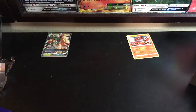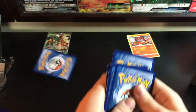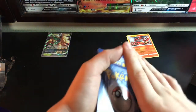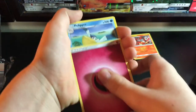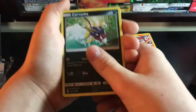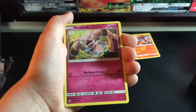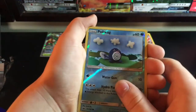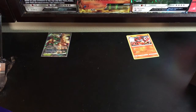Third pack — can we get some magic? We got: Alolan Raichu, love that artwork, Fairy Energy, Pelipper, Poke Ball, Togedemaru again, Carvanha, Pikipek, Sandile, Snubbull, Poliwag, and Bruxish. Nothing notable from that pack.